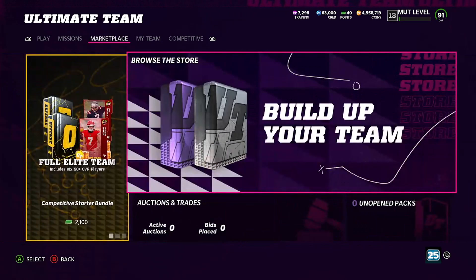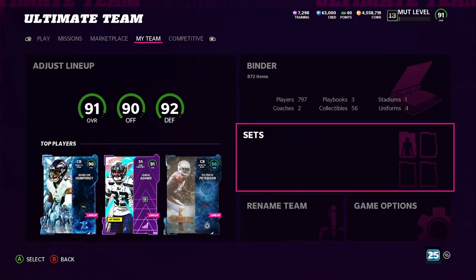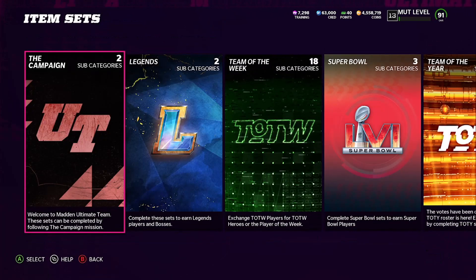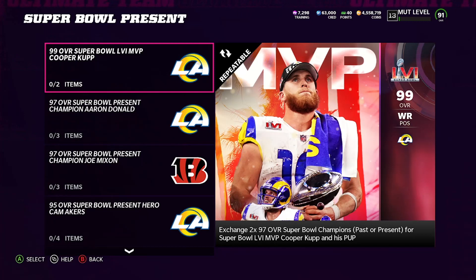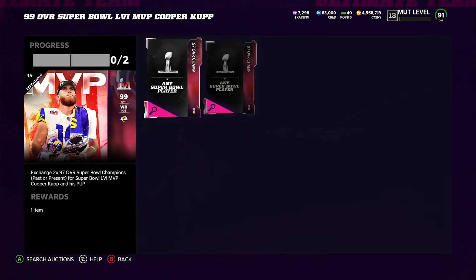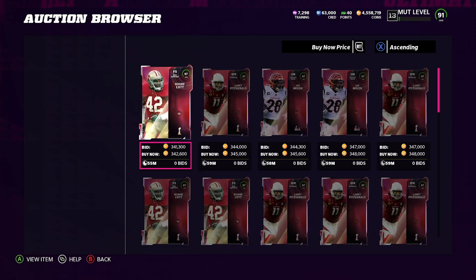Moving on to the method, guys. There is a God method in the game that we could do to make a million coins, but if I show that method in a video it'll pretty much destroy it for everybody, so I don't think I want to do that. What we do have here is a new Super Bowl set — a 99 overall Cooper Cup. Investing in the 99 overall card won't be bad at all because you get back the card and its power. Keep in mind you do have to put two 97s in, but you don't get them back, so you're going to pretty much lose those cards.